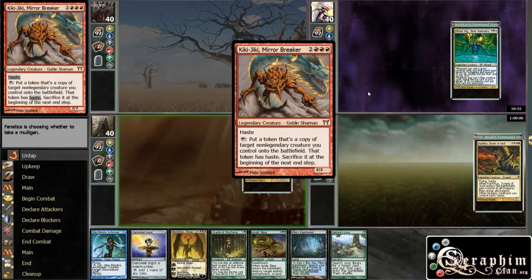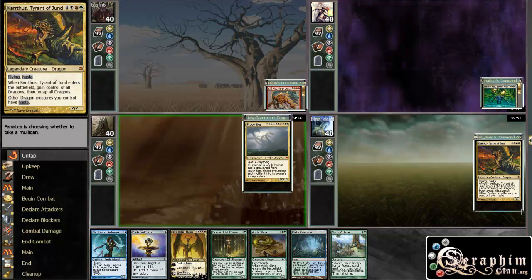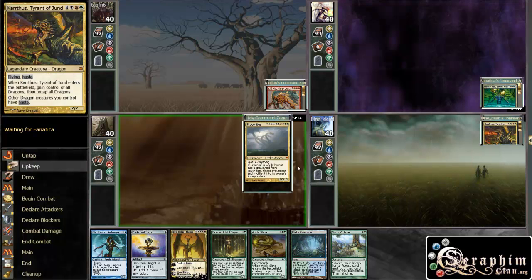We are facing a Kiki-Jiki Mirror Breaker. That doesn't really sound too good. I have to be wary of some combo shenanigans. Momir Vig, Momir Vig, and Karthus Tyrant of Jund.